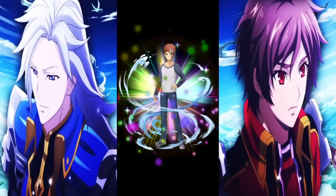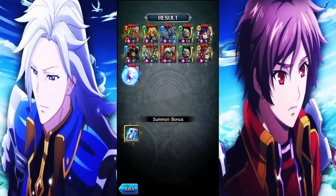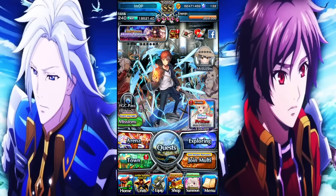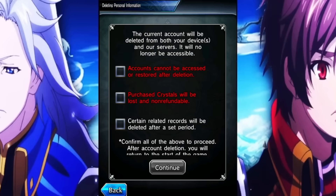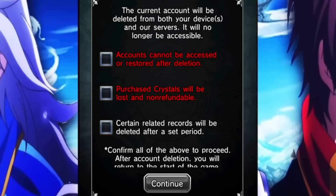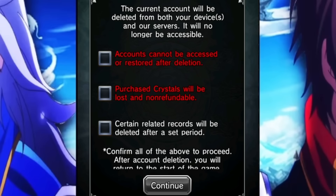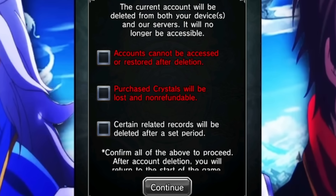We didn't get anything on the single summon so we went straight into the multi, and we got Shiro — and this is not scripted, by the way. If you weren't that lucky and didn't get Shiro in the initial few summons, go down to the menu, scroll to 'deleting personal information,' check off all the boxes and click continue. This restarts you from the very beginning where it asks you to skip the tutorial again. That's how you reroll on any device — do this over and over until you get Shiro.